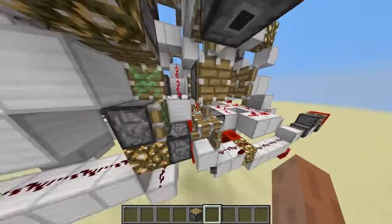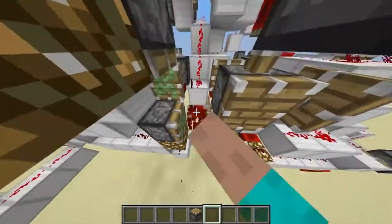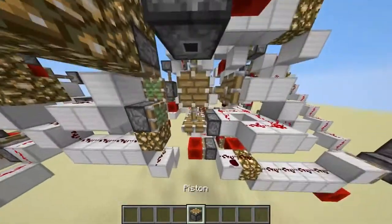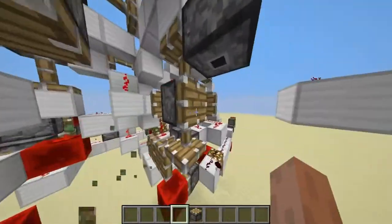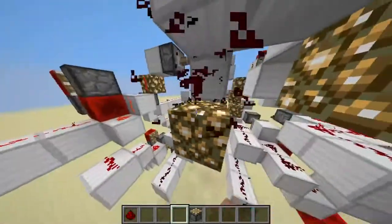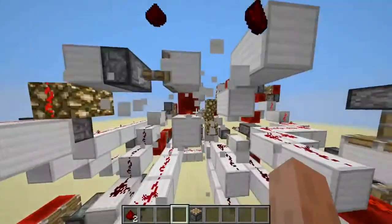So here we have it in its normal state, where it isn't extended yet. And what we can also do is we can cut off this piston head, so it looks basically like this, and I will use this piston to cut off the head.